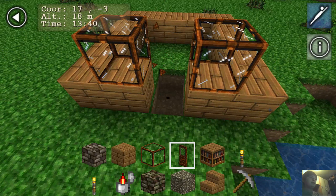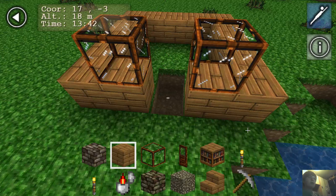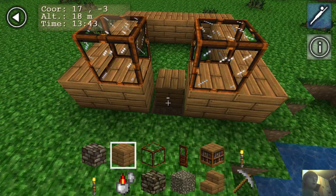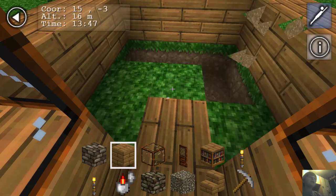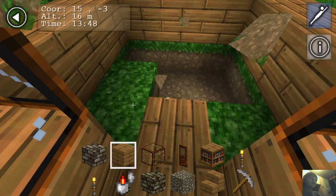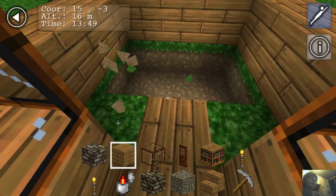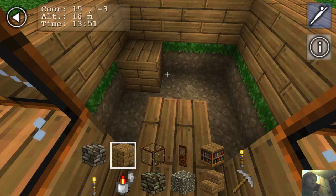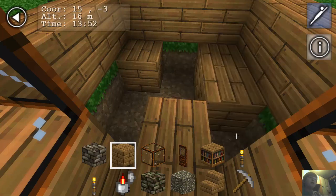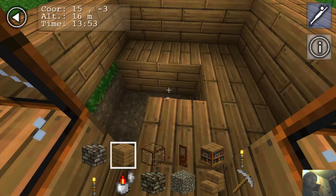Let's have a wooden floor — means I don't have to fix it. I don't think they have beds on this game, so it's not going to be the best house.